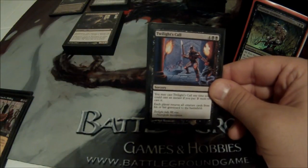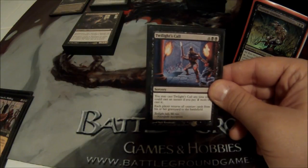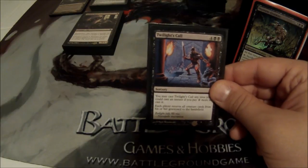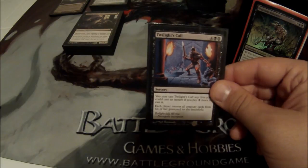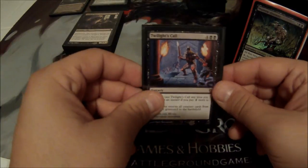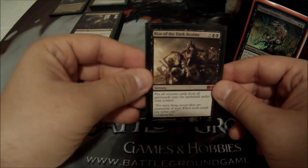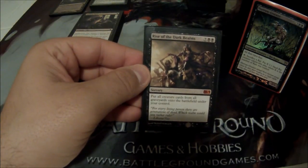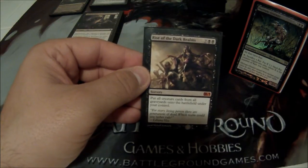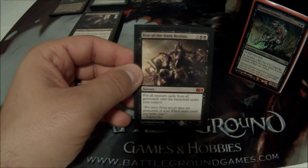Twilight's Call is another mass reanimate spell — six cost, everyone reanimates all their creatures, and if I pay an extra two I can do it at instant speed. It's really good in conjunction with Grave Pact and Dictate, because they may reanimate all their creatures, but when I start sacrificing mine it'll force them to sacrifice all of theirs. Then we have Rise of the Dark Realms, a 9-cost spell to put all creature cards from all graveyards onto the battlefield under my control — a great late-game win card.